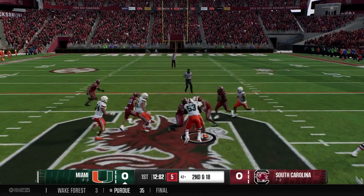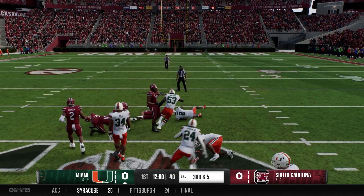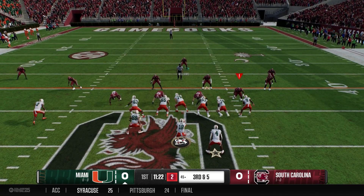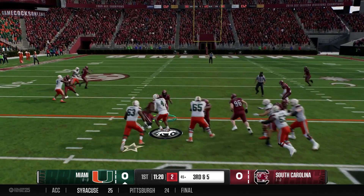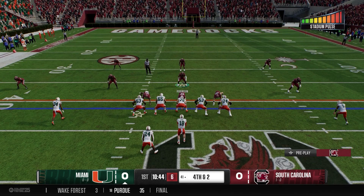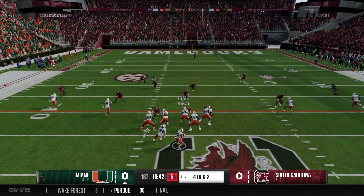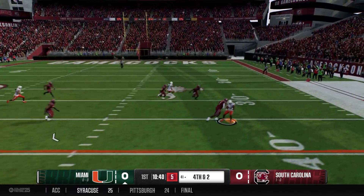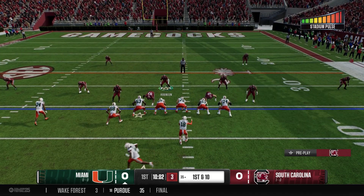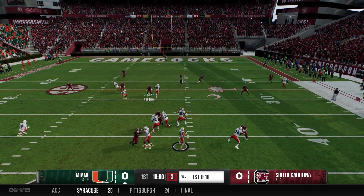Miami sets up a mid-screen, and it works to perfection for Isaiah Horton, who gets out and picks up 13 — makes it a much more manageable third and five. Tight end across formation, hand off Fletcher, and he's going to be stopped two yards shy. Miami keeps the offense on the field — aggressive early. Fourth and two, Jasmine throws right side, and it's caught for a first down. Miami's gamble pays off. First and ten.